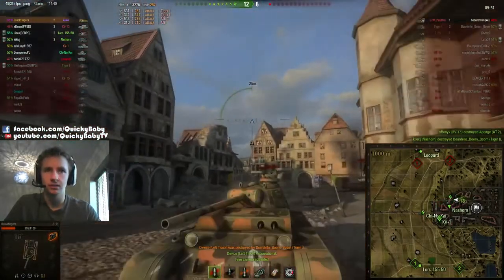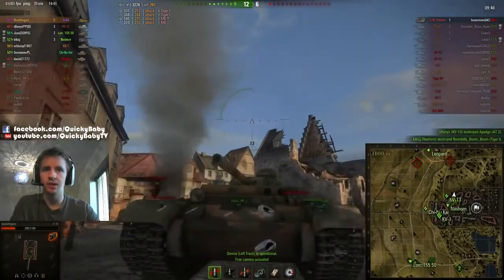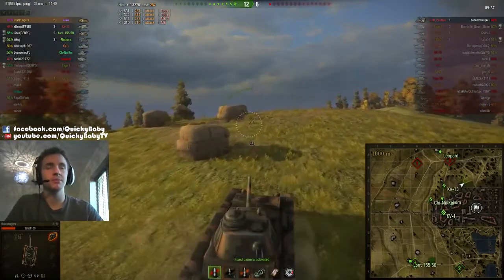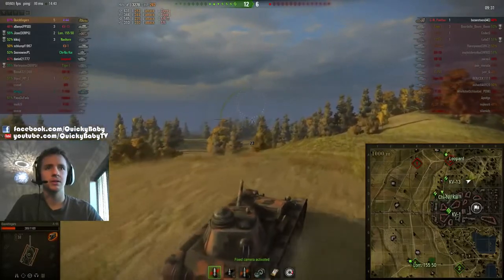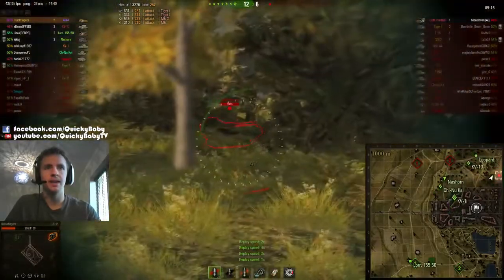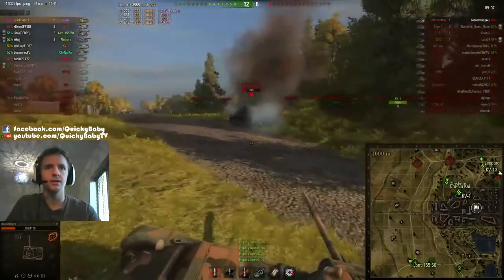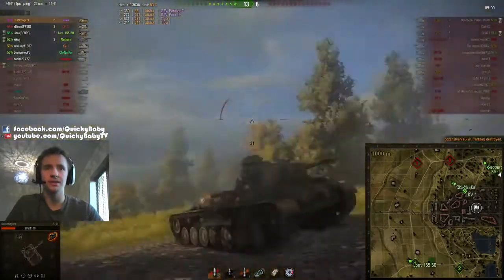Finally the Tiger penetrates us — let's take a look at the replay. We can see all the bounces on the upper plate, and a lower plate penetration. Now we're using binocular vision trying to pick up the top gun against the artillery. We'll speed up the replay a little bit — there he is, put a nice big shell into him, start evasive maneuvers, thankfully he misses us. And that's a good feeling — we secure the top gun against the GW Panther at the end.